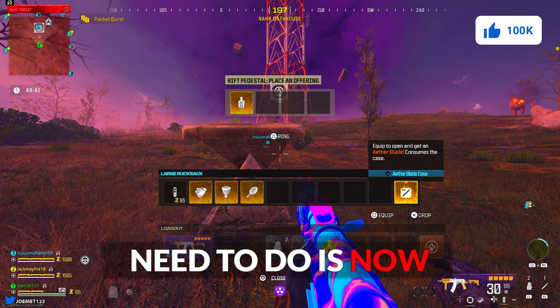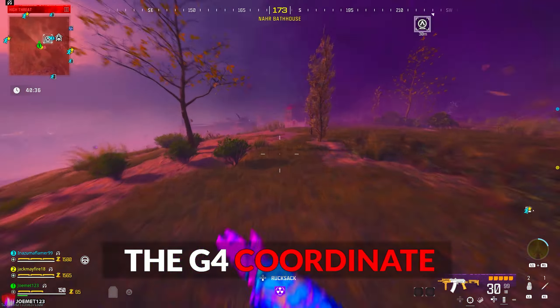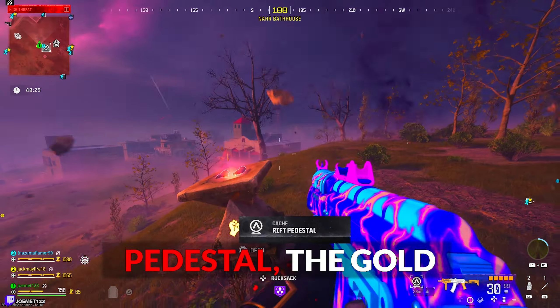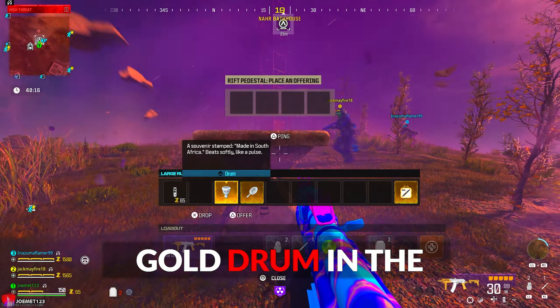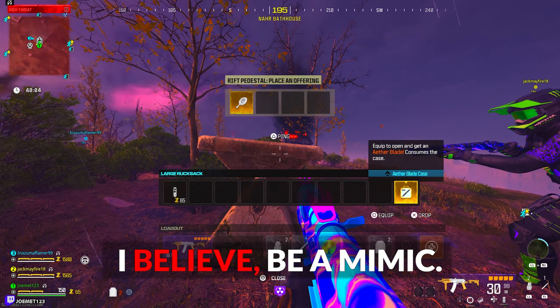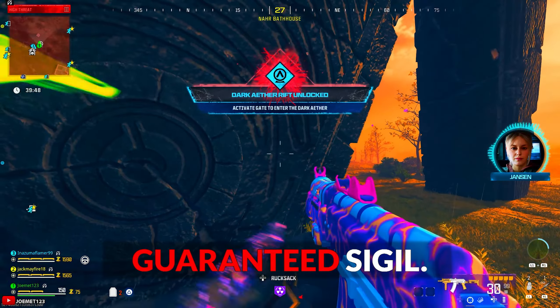The final thing you need to do is place all of your golden items on the pedestals at the G4 coordinate of the map, where a new Dark Aether rift will spawn. Each pedestal has an exact picture of each item, so place the gold mirror in the mirror pedestal, the gold target in the target pedestal, the gold gloves in the gloves pedestal, and the gold drum in the drum pedestal. A rift will spawn and out of it will spawn a boss — which I believe will always be a mimic — and upon killing this boss, a rift will spawn with a guaranteed sigil.